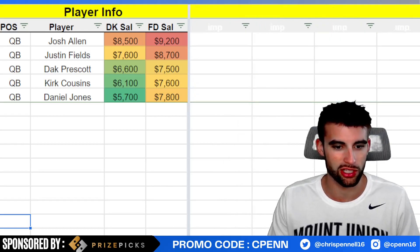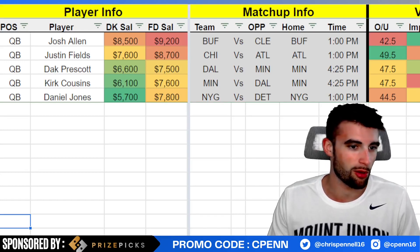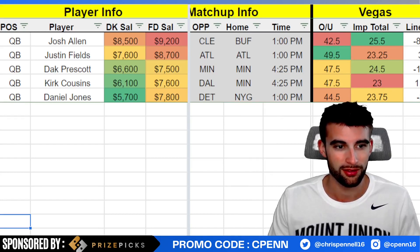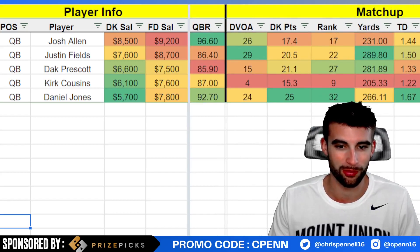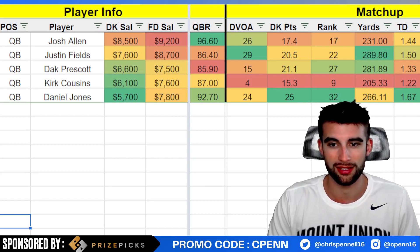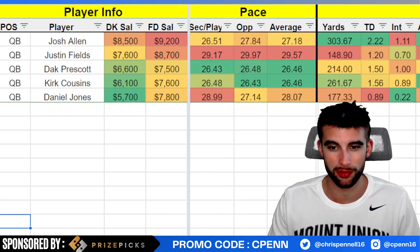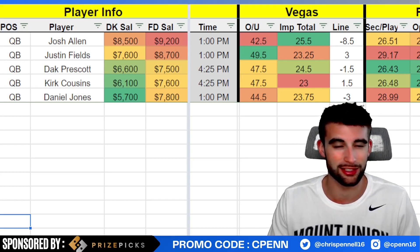Daniel Jones — if you need a cheaper option, I honestly don't hate it in cash games if you can't quite get Justin Fields. Jones is kind of the Walmart version of Fields — he's cheap and gets a great matchup versus Detroit, a team that Fields just played and scored over 40 fantasy points against. Jones isn't quite Fields on the ground, but on the season he's averaging over 40 rushing yards per game. Detroit is allowing the most points per game to the quarterback position. The problem is stacking options with Jones are dreadful — you have Darius Slayton, that's about it. He's a quarterback I could see playing naked in cash but I'd have a tough time clicking on him in tournaments.